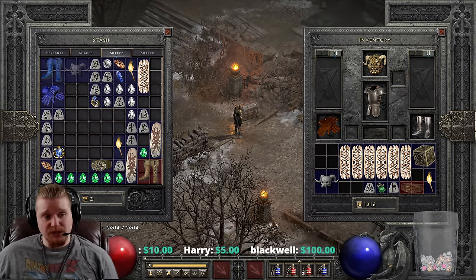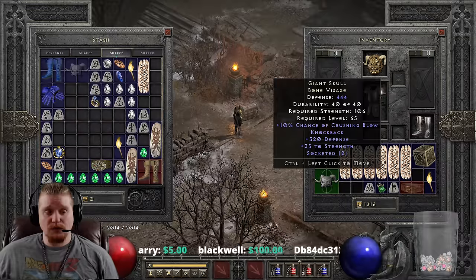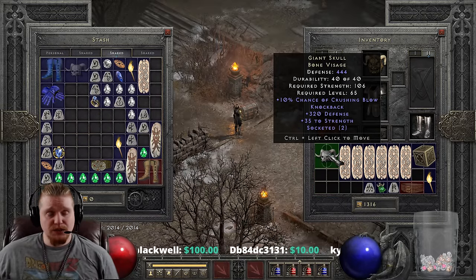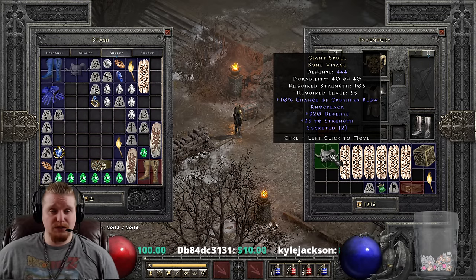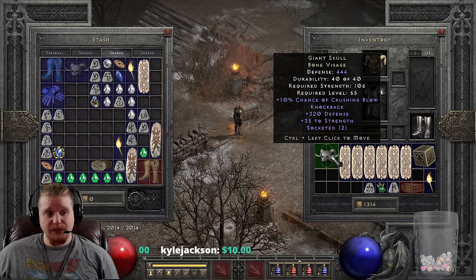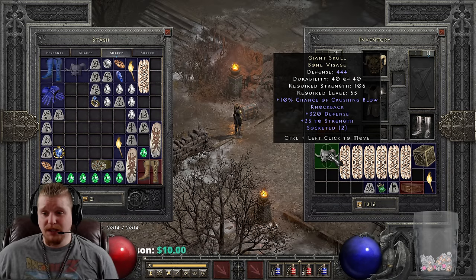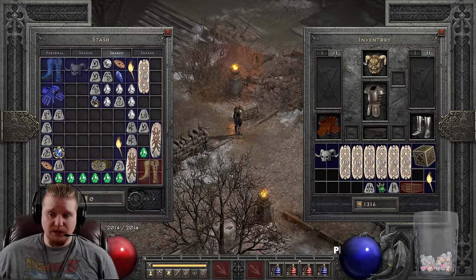It does have some stiff competition - things like Andariel's Visage or Griffon's Face are definitely stiff opposition to the Giant Skull. If you had access to those, you'd probably be using them. But maybe we're in a situation where we don't have access to a Griffon's Face, and we also have the Knockback here, which is a very important consideration because it allows you to not have to build Knockback on something else.